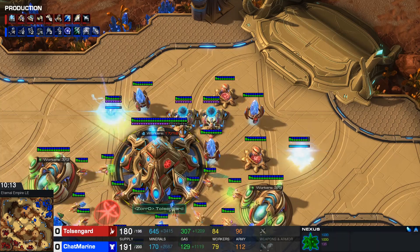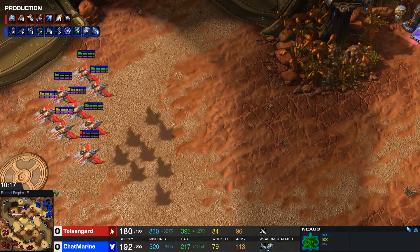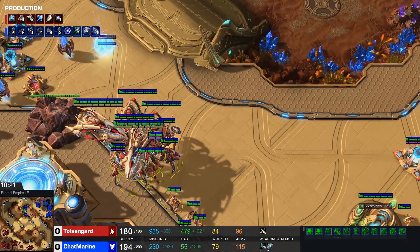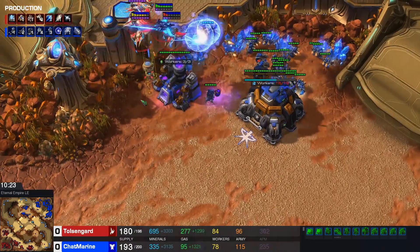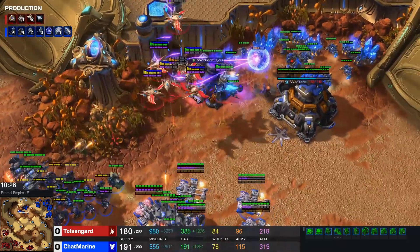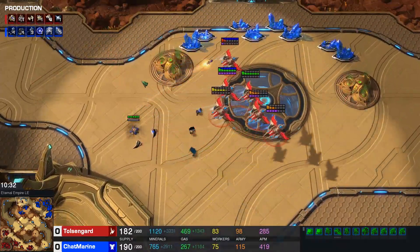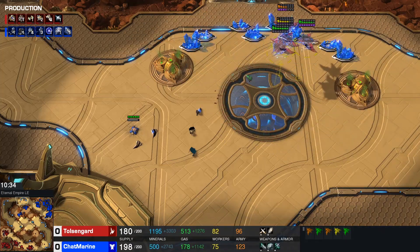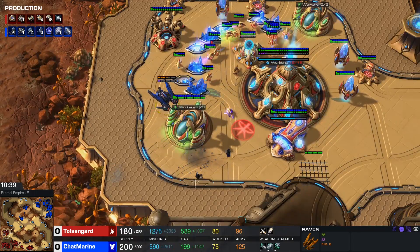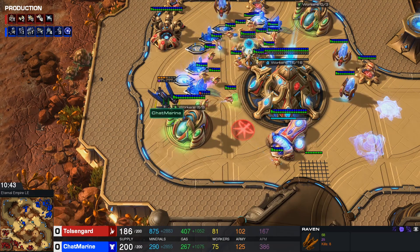A lot of Terrans aren't quite aware what they need to do against sky - do I get mass marines while it would suck against storm or colossi? Do I get ghost Viking? Maybe liberators for the splash damage against interceptors? There are many options and if you haven't played this scenario before it can be quite difficult. Now we see a lot of cannons and a lot of batteries going down for 2 Isengard - he needs to because his army is very immobile and will have a difficult time splitting up. The Phoenixes are really the only thing that can realistically split up and still keep their relevancy.